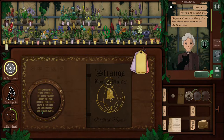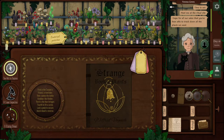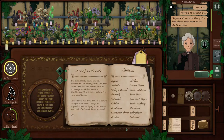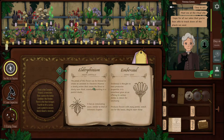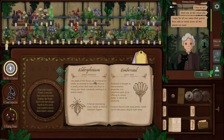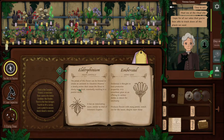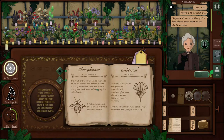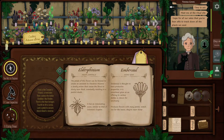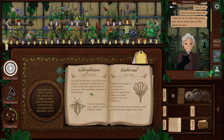And last, a petal to secure black blood's reverse, which is the Eldorphinium. The miasma antidote - let me actually look at the entry before we decide on it. This is the antidote - a deadly poison that causes the blood to slowly turn black, and the petals of this flower can be brewed to create an antidote. So Eldorphinium it is - you are number five, my dear. And we'll label that as such. Done.